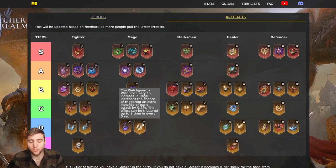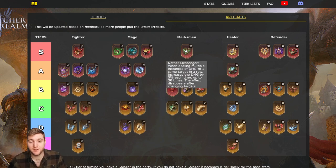Watch Guard's Wisdom: every 1% increase in rage increases the chance of triggering an extra basic attack by 0.2%, triggerable once every five seconds. It seems kind of interesting but doesn't really make much sense — it's dependent on having a massive rage cap and sitting on that cap to maybe generate more basic attacks. Mages are built for their ultimates; most of them focus entirely on their ultimate. So Watch Guard's Wisdom isn't really too useful unfortunately.